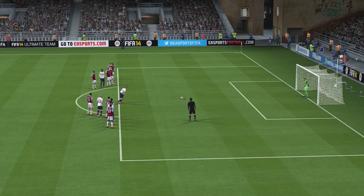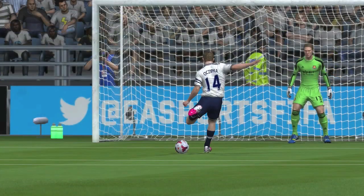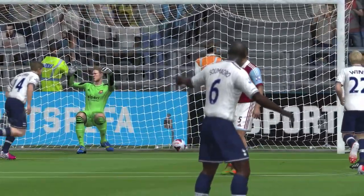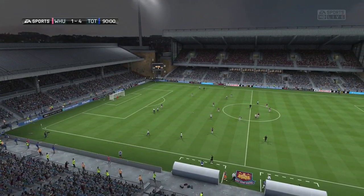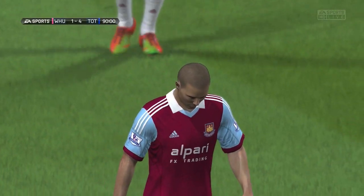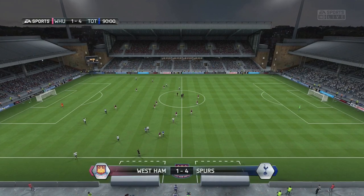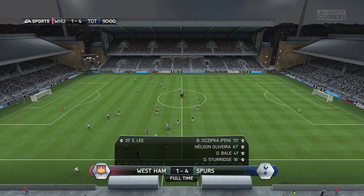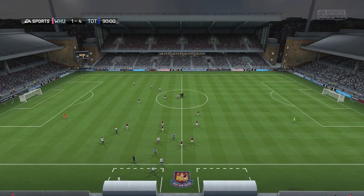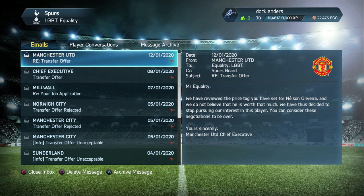Boris stands up and scores — and what a goal it was! He must have hit it with so much shot power that goalkeeper Adrian fell to the floor. He put it straight down the middle, Adrian stood still, and as the ball sailed over his head he fell into the back of his own net. On the replay, all Adrian had to do was jump up and let the ball hit him in the face, but instead he falls to the floor. Boris gets the goal, that made it 4-1, and we make our way into the next round of the FA Cup.